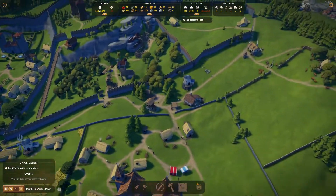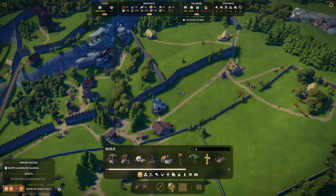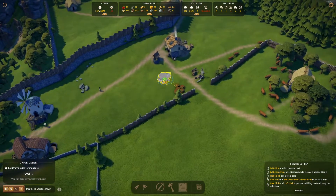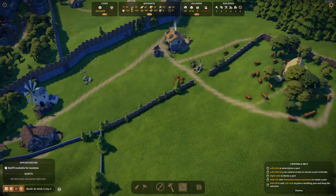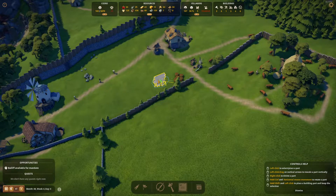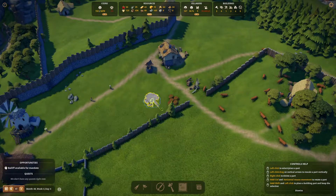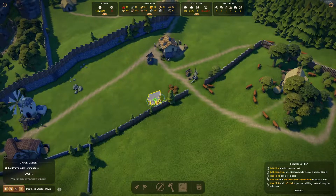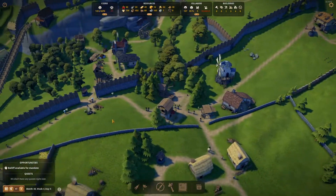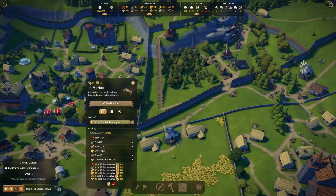Let's go ahead and add that gatherer's hut. I think we're really going to need it to start at least selling berries, so people start consuming other food and not bread all the time. Those consuming bread are only consuming bread and cheese. The marker will tell us — 27 berries. I think that's what people are actually eating the most now that I look at it.